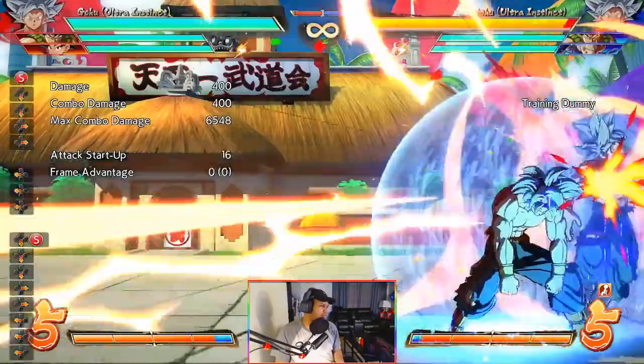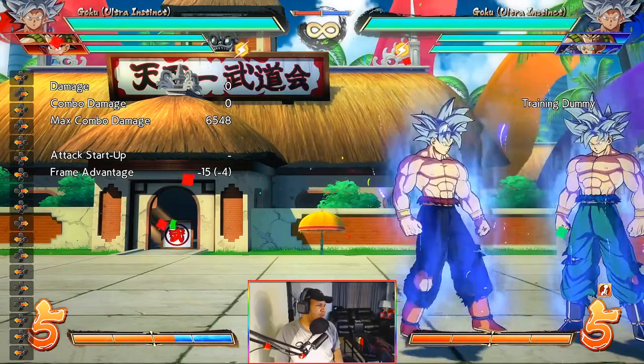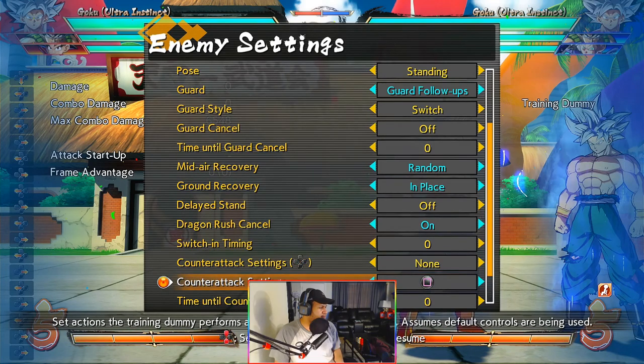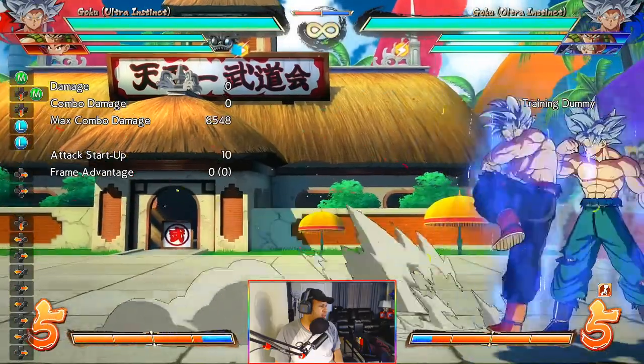We also have this move — down-down-special — which is complete full invincibility. This is basically the DP. Some things I've noticed with this character is that it seems hard to establish real block pressure, at least without an assist. I'm going to set the bot to guard all.